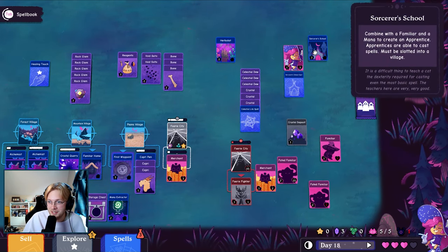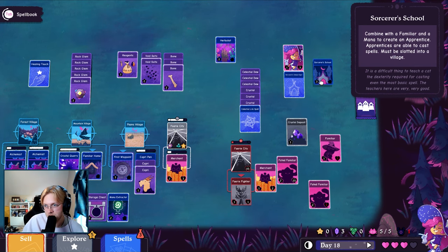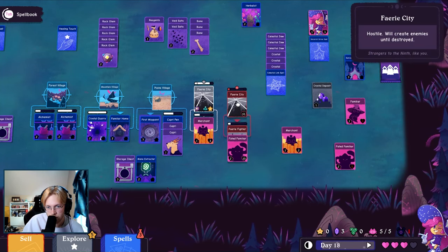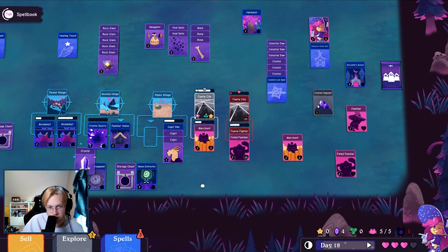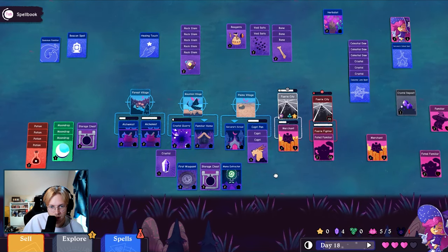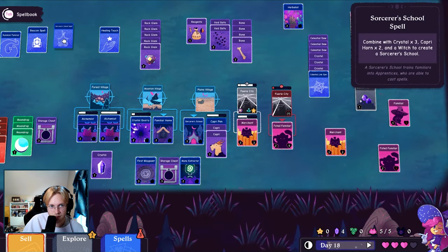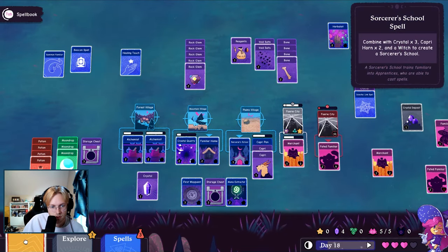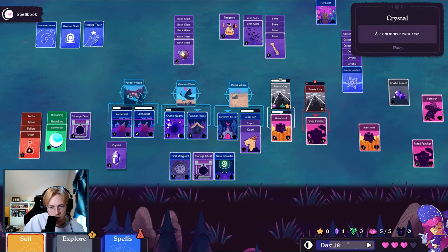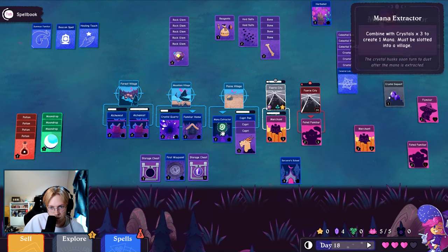The quest was to make a school. Familiar and a mana to make an apprentice — must be slotted in a location. Maybe I get rid of this for just a moment. Do that, I need a mana, so I need the mana extractor. I can get rid of this. I'm throwing you in here, maybe I do this first.